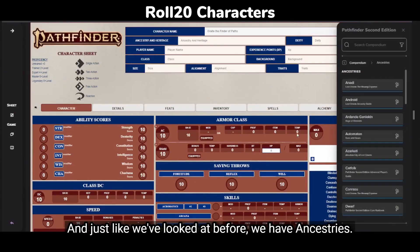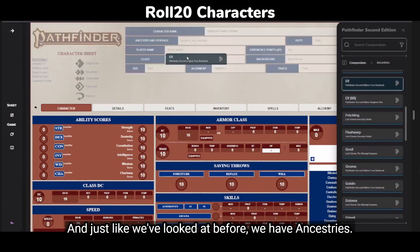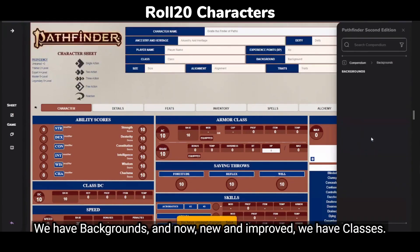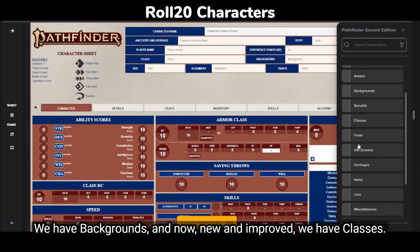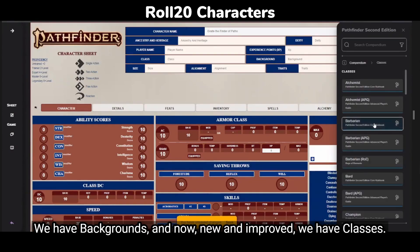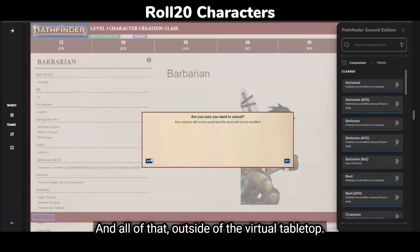My character: the Finder of Paths. Just like we've looked at before, we have ancestries, we have backgrounds, and now — new and improved — we have classes. And all of that outside of the virtual tabletop.